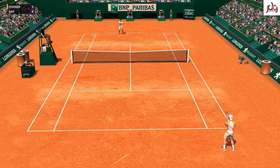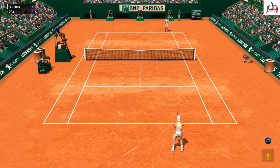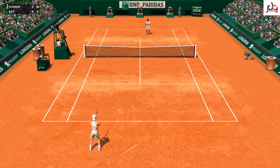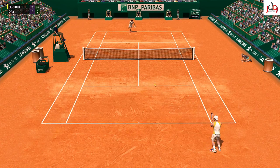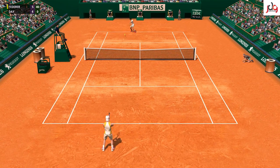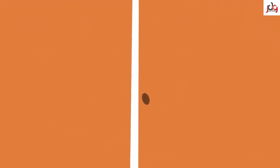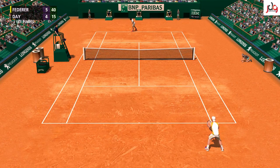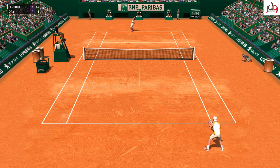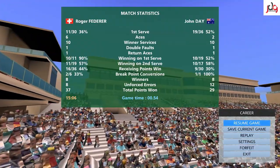Alright, here we are 5-4 down. I've broken him once, he's broken me twice, so he could take out the set here if I can't break him back. 15-love. 30-love. 40-love, three set points. Federer is challenging the call on the right far side line — the ball was called out. Call stands, 40-15. The ball got crossed up there. Game, first set — Federer takes it.